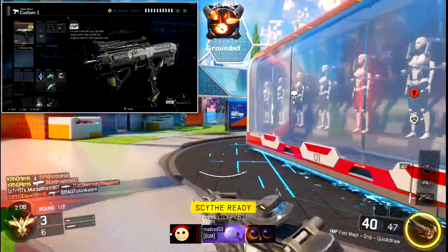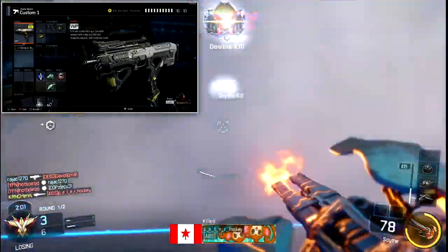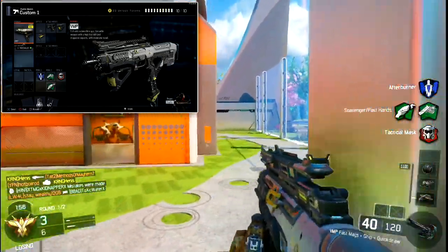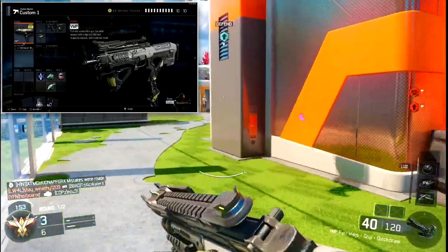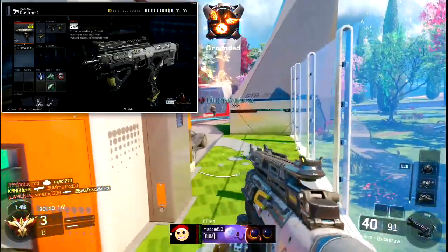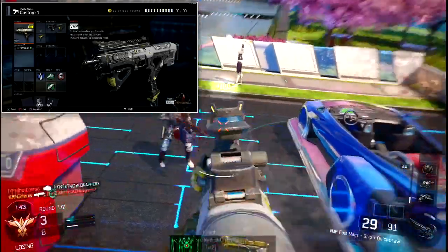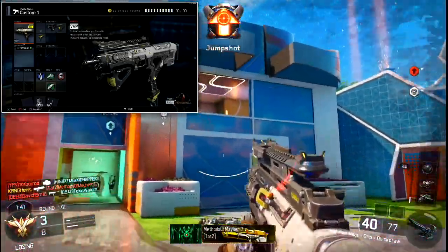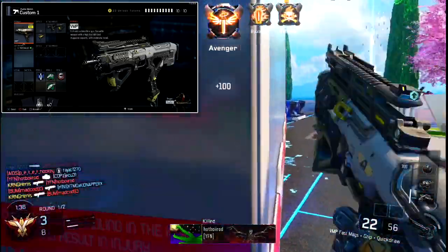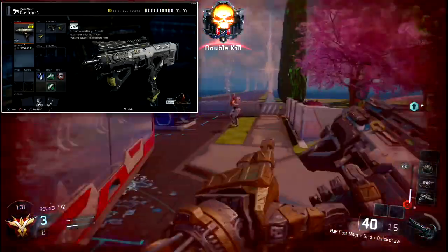The best attachments for all players on the VMP are Quick Draw, Grip, and Fast Mag. If you're using an SMG you're most likely playing on smaller maps like Nuketown or Combine, and being able to pick off enemies quickly in tight corners makes Fast Mag crucial. If you're on a larger map, substituting Fast Mag for Long Barrel may do you a lot of good.